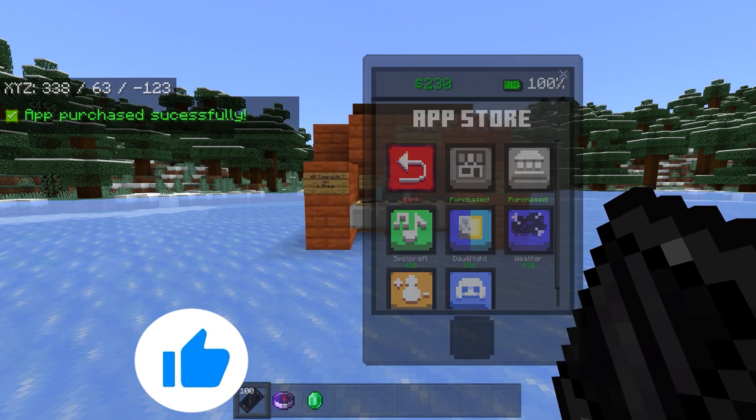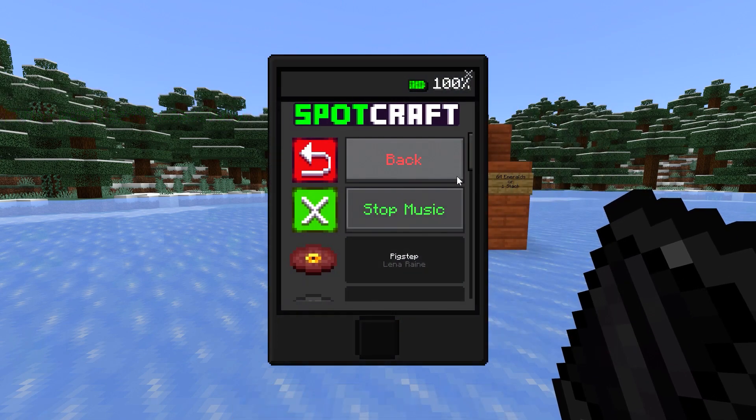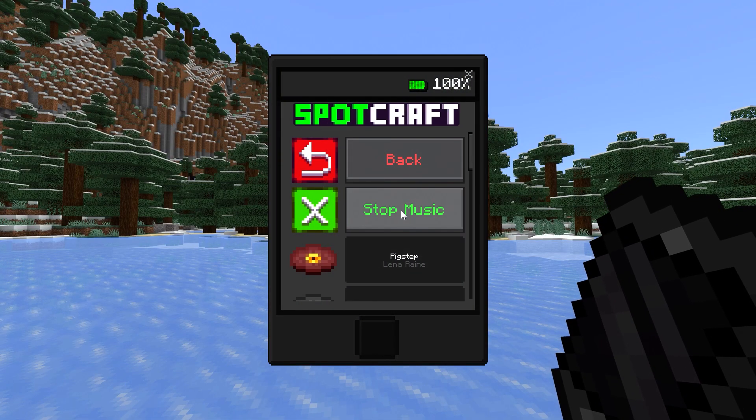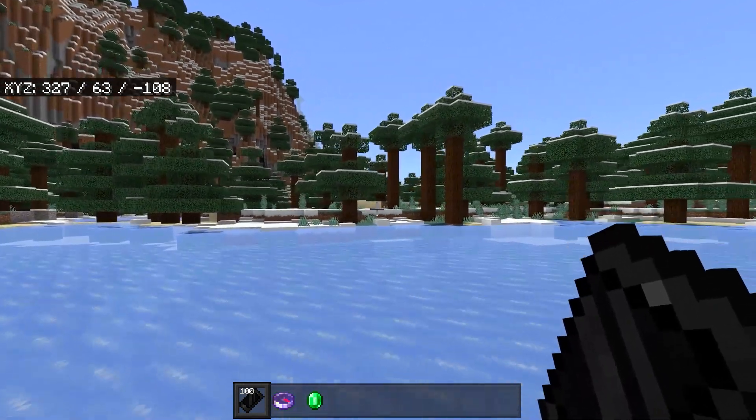Let's move on to the next app, which is SpotCraft. From within this app, it lets you play any music disc inside the game. And if you already have a tune playing, then you can click on stop music and that track will stop playing.